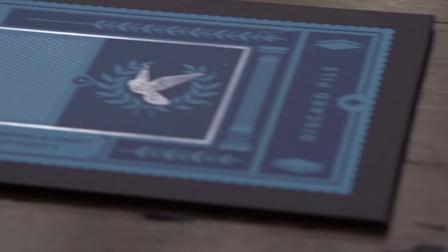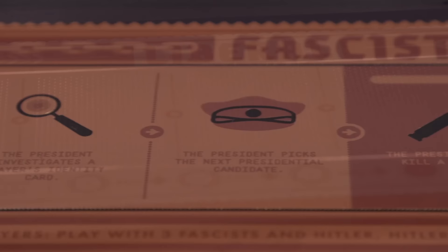In Secret Hitler, teams race to complete their agenda before the other team. Fascists need to enact six fascist policies to complete their agenda and win the game, and liberals need to enact five liberal policies.